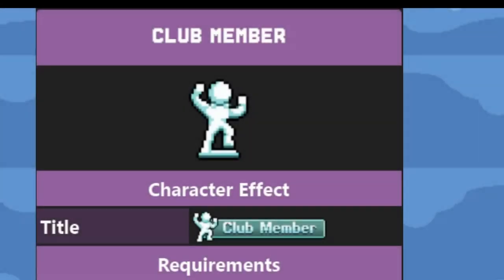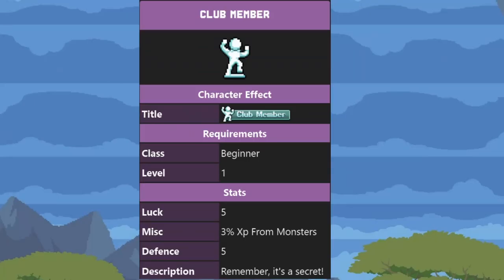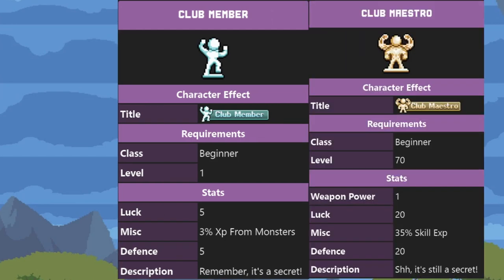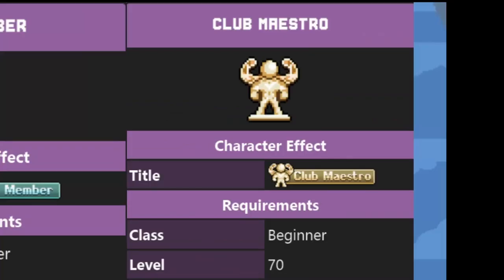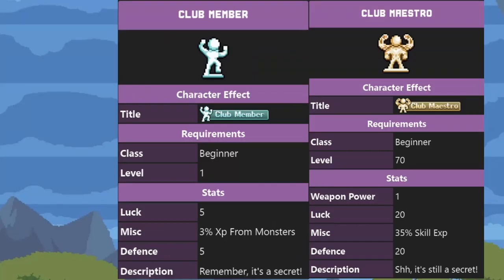Then we have the Club Member. You get this for free when you become a Urinaman, but only beginners can use this item — pretty much only Urinaman and Maestro can wear it. So once you get Club Maestro, you don't really need the Club Member anymore, but keep it around since new characters can use it. The Club Member only gives XP for monsters, while Club Maestro gives skill XP instead, because the Maestro has lots of bonuses tied to high skill level.